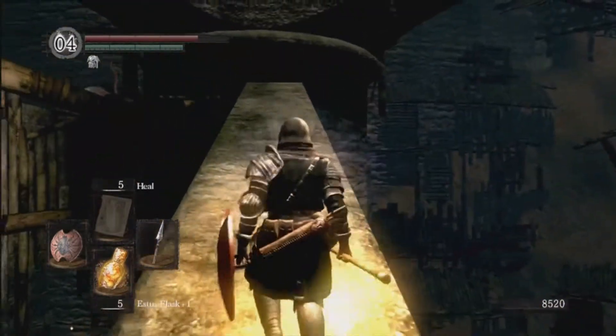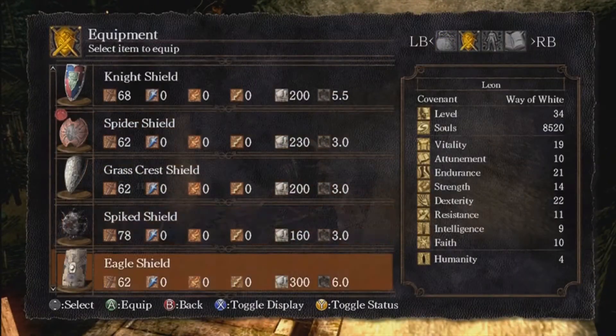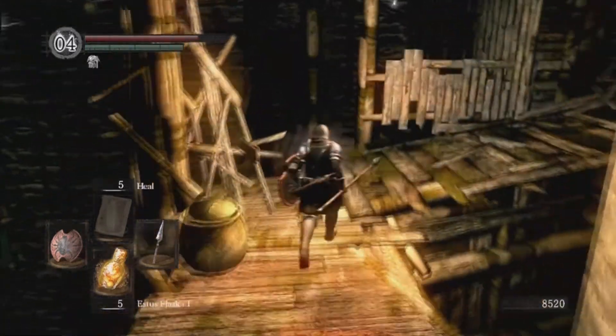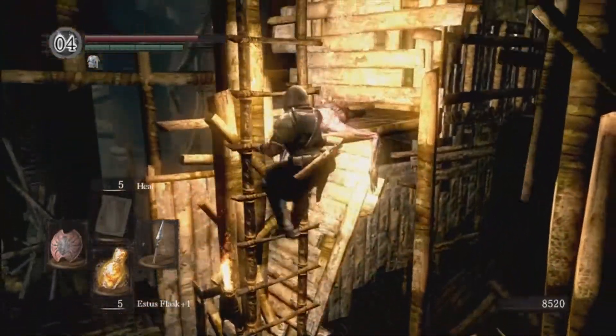The Eagle Shield is a great shield — it's the first great shield you'll typically find. It only requires 16 strength, whereas most great shields require much more. It doesn't block 100% of physical — only 95%, which was changed in a patch because it was overpowered before. It blocks decent lightning, and great shields have really high stability, so its base stability is much higher than a regular shield even without upgrading. However, you cannot parry with a great shield — you have to do a shield bash. They barely take up any stamina when you block, so very useful for PVE.